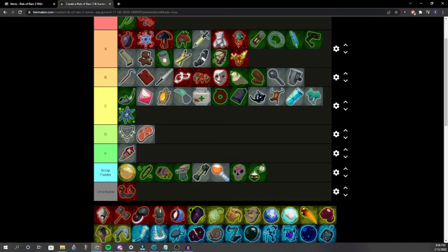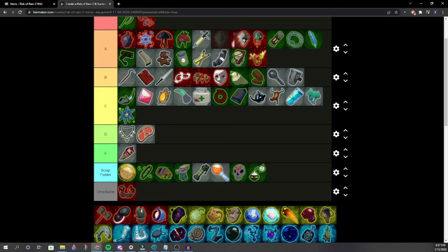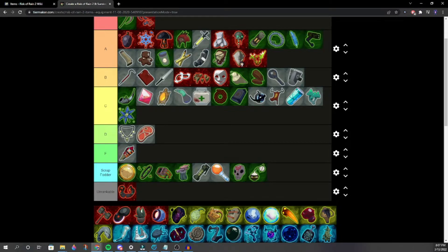Aegis — solid high A. We put it right next to Rejuvenation Rack — mid-high A. Shattering Justice — low S, probably. Haven't used it much but it seems strong. One player would rather have Symbiotic Scorpion.